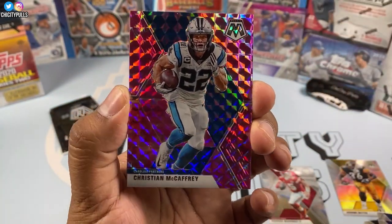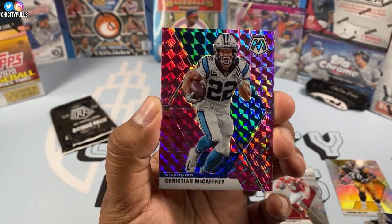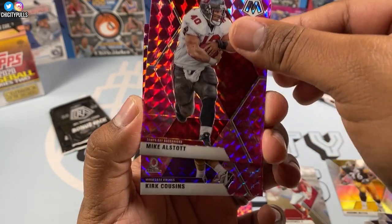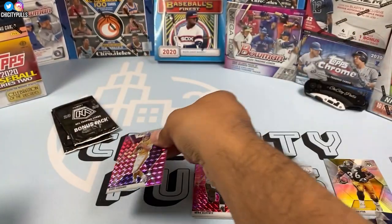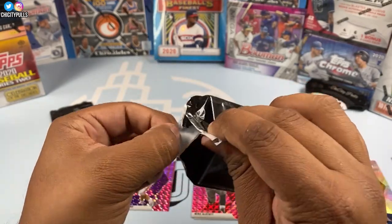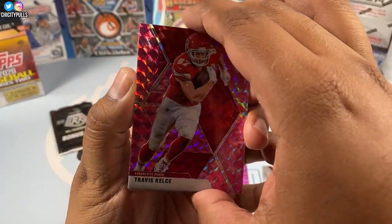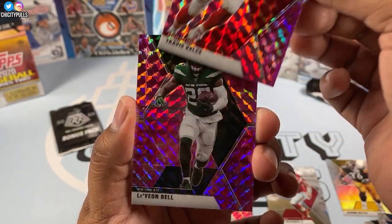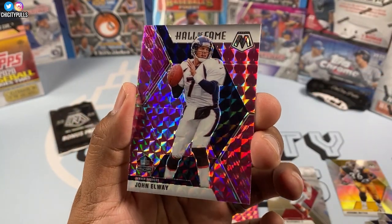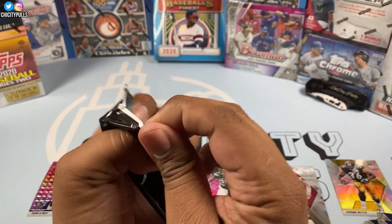Now everyone's been waiting for the pink camo prisms — let's hit a big rookie! These are beautiful — the camera does not do them justice, but my gosh these cards are nice. We have a Christian McCaffrey, a Mike Alstott, and a Kirk Cousins Pro Bowl. Next pack: this one starts off with a Travis Kelce, then a Le'Veon Bell, and a John Elway Hall of Fame.